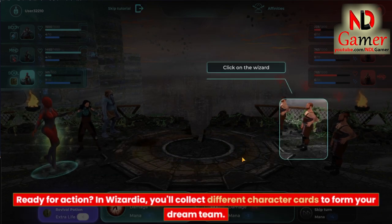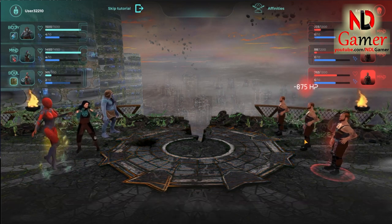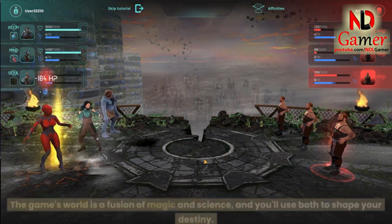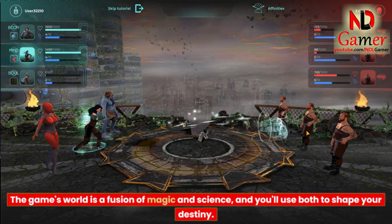Ready for action? In Wizardia, you'll collect different character cards to form your dream team. Then it's off to thrilling battles with other players, and there are sweet rewards waiting for the victors. The game's world is a fusion of magic and science, and you'll use both to shape your destiny.